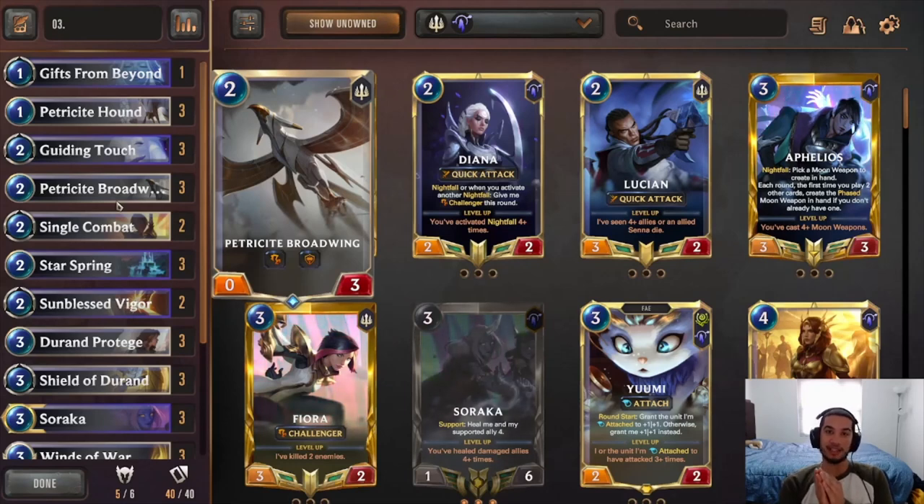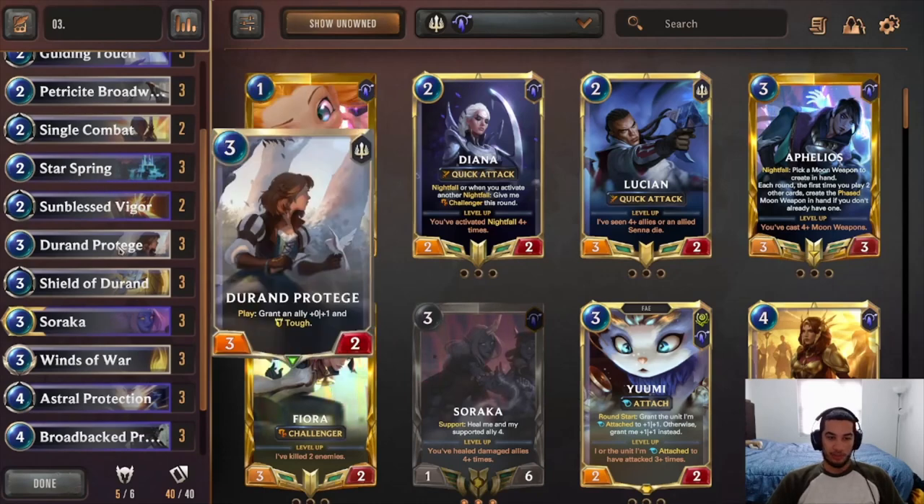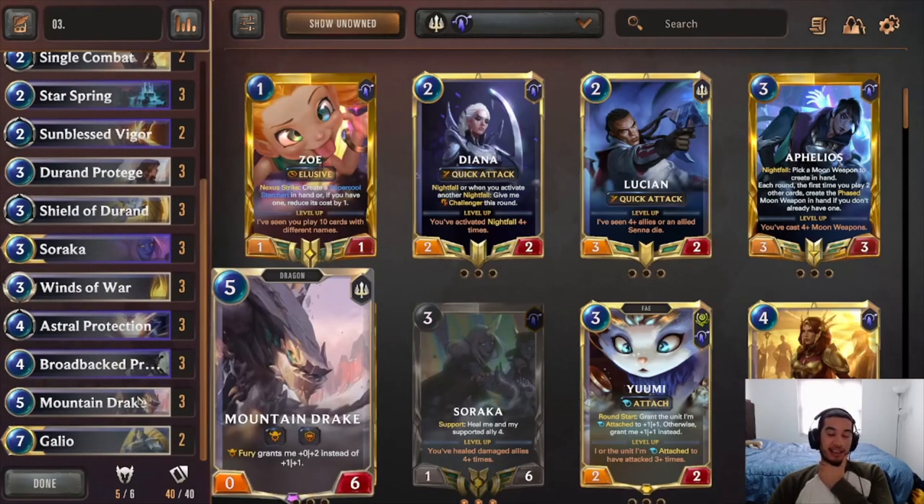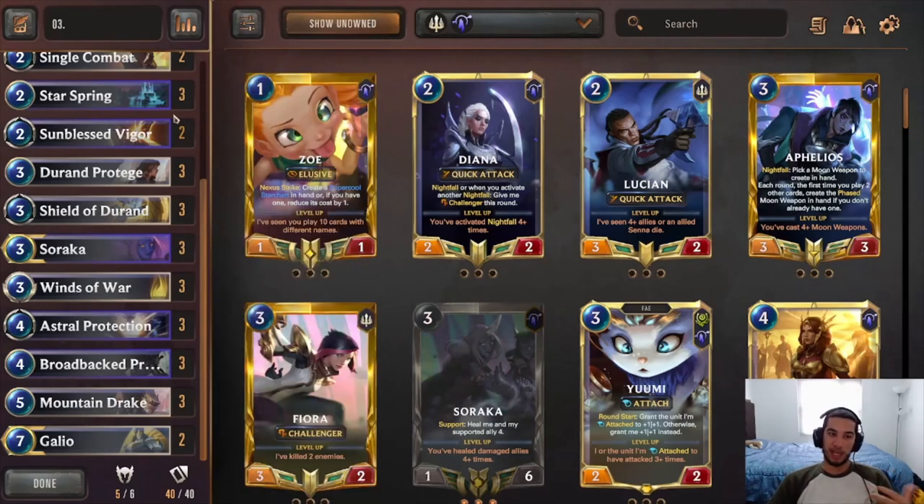Broadwing is the key card of this deck. It kind of replaces what the Bots Puss was supposed to do in the Bilgewater version. Because he can get so big so quickly — he's actually a little bit better than Bots Puss because you can buff him up to like seven, eight health and be able to kill like eight health units. Something that Bots Puss couldn't do before. We're also running the Duran Prodigy. I think this card is so good in this deck. If you can pair it up with the Broadwing or with the Precious Hound, it can do a lot of damage. I like the three Mountain Drakes because they can also present a lot of damage. And he's always getting blocked, getting him two more health — so it's kind of like a passive grant, which you like because of your spells being able to heal it.